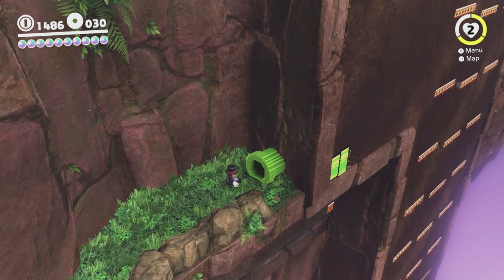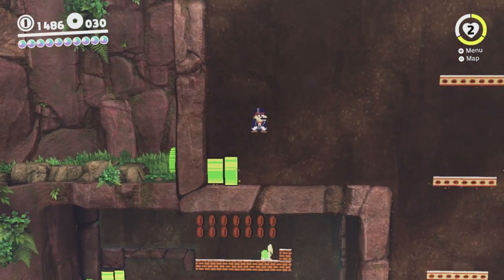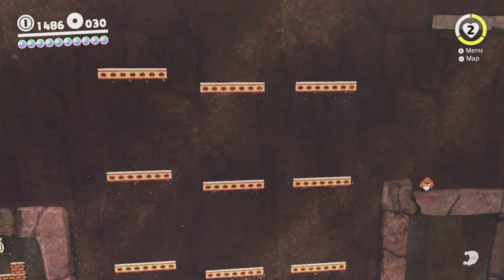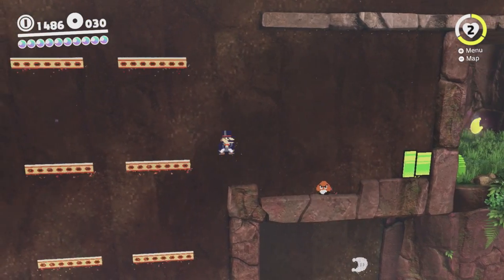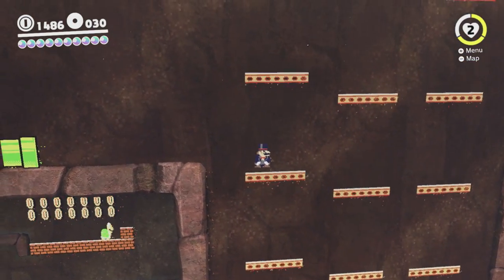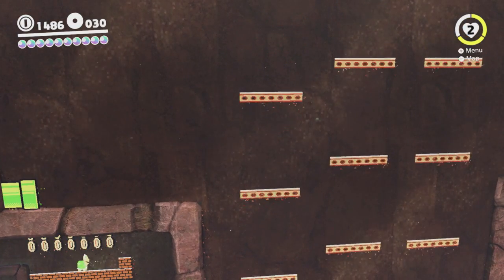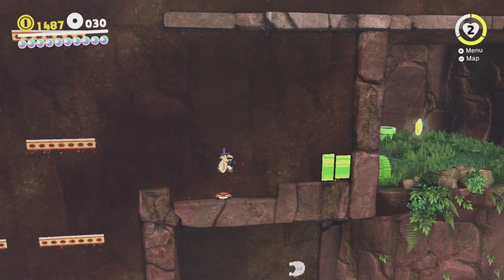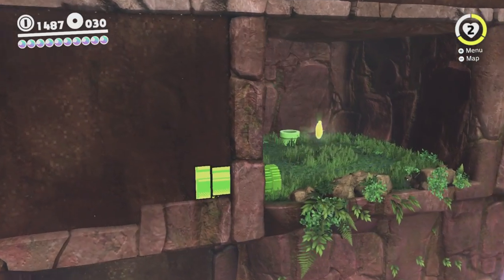This is the last 2D section in this area. Basically what you're supposed to do here is gain enough height from these platforms to make your way up there. If we can manage it, that would be good. I have a feeling we can't, because we just can't get enough speed. I am holding the Y button right now, which is the one that makes you dash faster, but I don't think it makes a difference while we're crouching like this. Yeah, we're not getting nearly enough speed, so we might not be able to get up there. That just leads to purple coins though, so it's not a huge deal. Let's still get the moon.